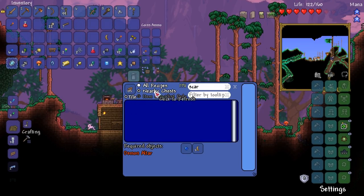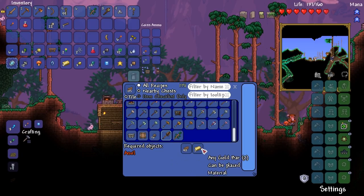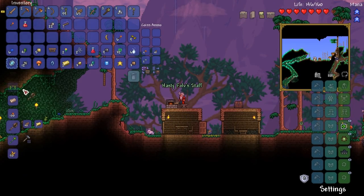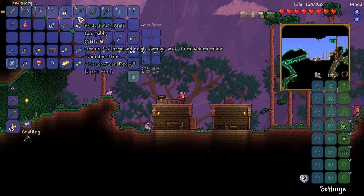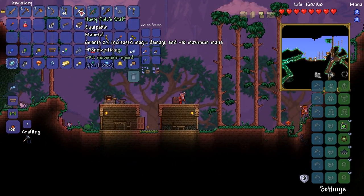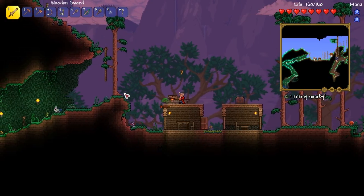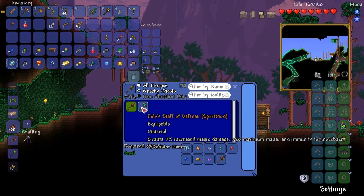So this is what I wanted to show you guys — it's called the False Staff. It grants 2% increased magical damage and plus 10 maximum mana. It's just 40 wood and 2 gold bars, so this is something we could make. It's a really cool feature. So False Staff — let's see how good it really is. Oh, it's equippable. It's weird that it's a Staff but it's also equippable.